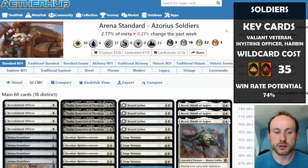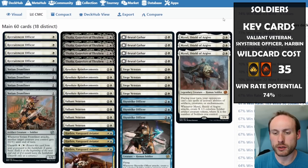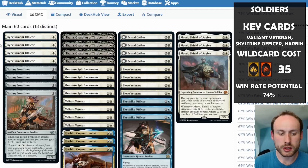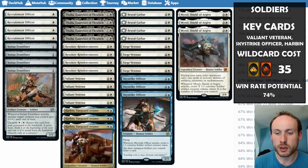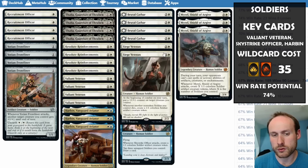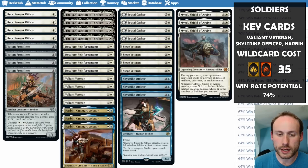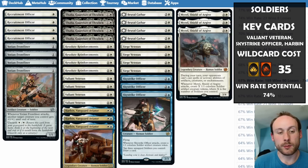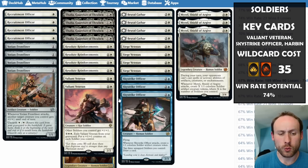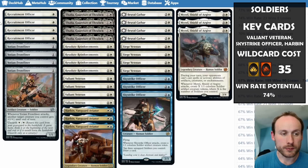Azorius Soldiers is a relatively new deck where most of the key cards came out of Brothers' War or Dominaria. Valiant Veteran didn't see much play until Brothers' War brought Mural, Siege Veteran, Sky Strike Officer, and Harbin — all of which synergize to make the deck work. Recruitment Officer is a 2/1 for one that can also dig through the top four cards of your library to find creatures with mana value three or less.